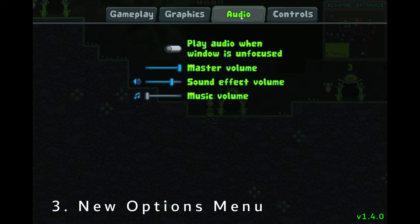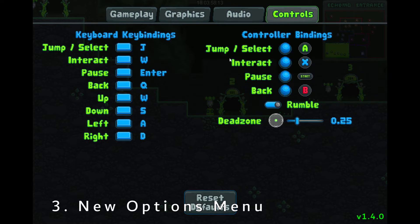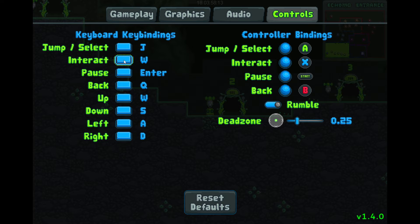There's a new master volume slider, which sits on top of both the sound effect volume and the music volume. And on the controls tab, we've got a bunch of new key bindings. We've got the up and down key bindings — they're only for menu navigation, but since that's important too, I figured I'd get those added. Left and right is used for gameplay and so is the jump key, but now you've got more options for that. And finally, you've got options for controller key bindings.